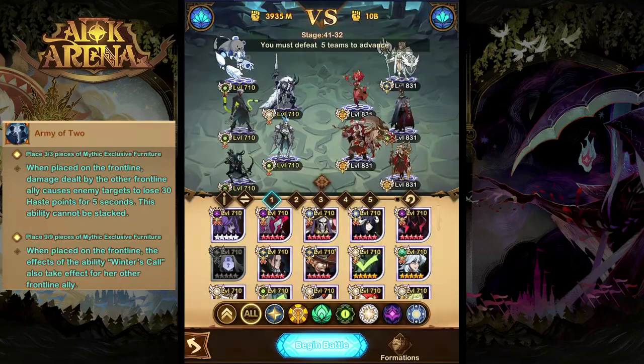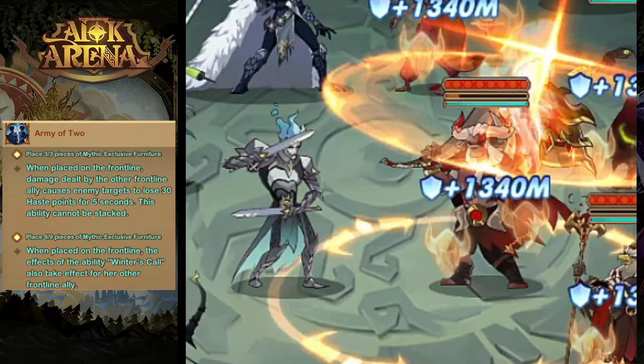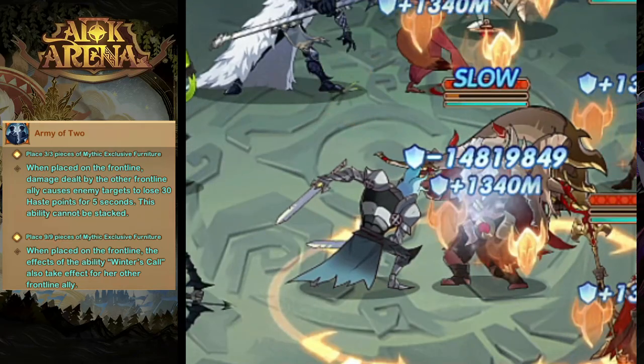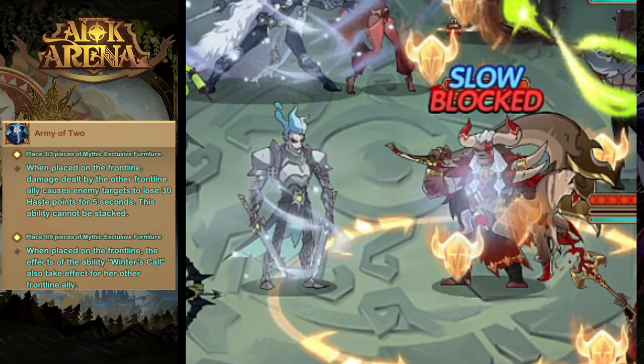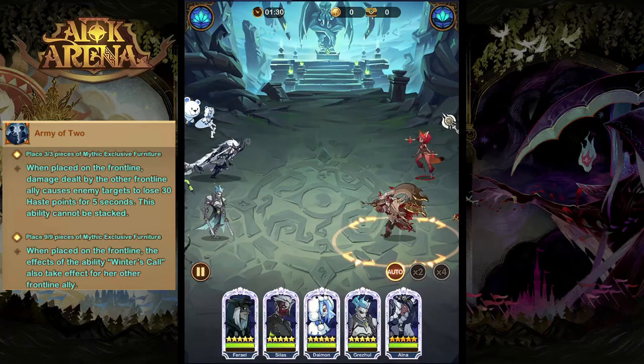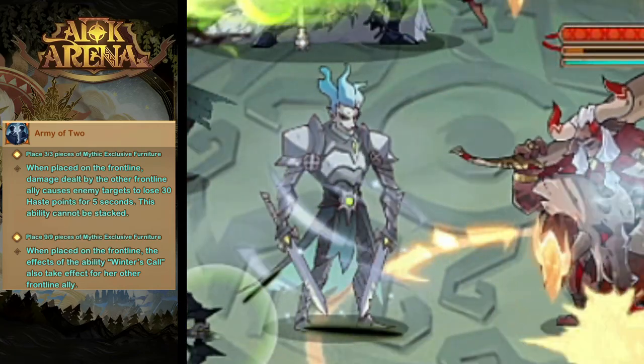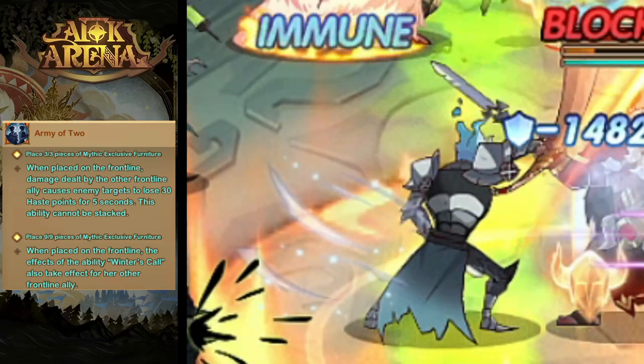Finally, we have her Furniture ability. At level 3, when she's placed on the frontline, the damage dealt by the other frontline ally is going to reduce the enemy target's haste. And at level 9, when Alna is placed on the front row, the other front row ally will also receive the effects of Winter's Call, giving them immunity to damage and control effects.